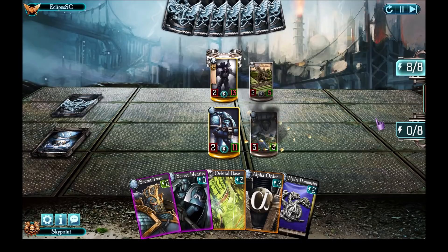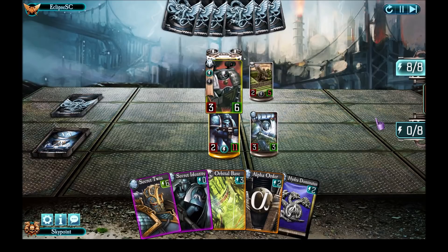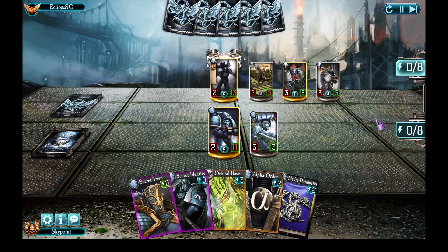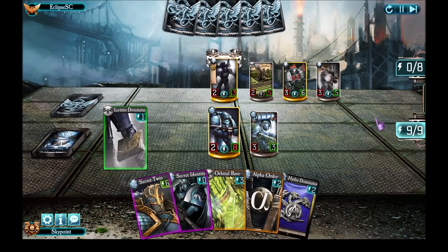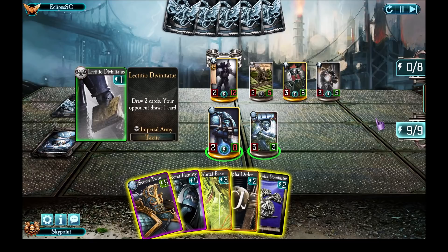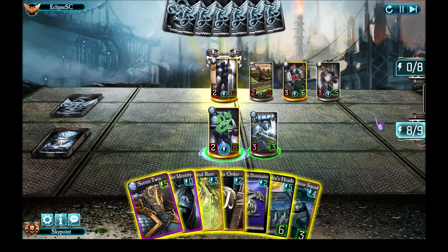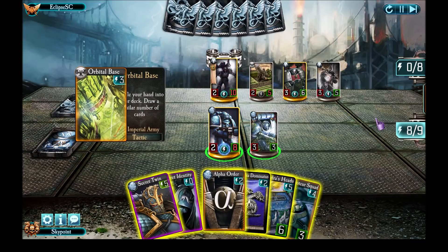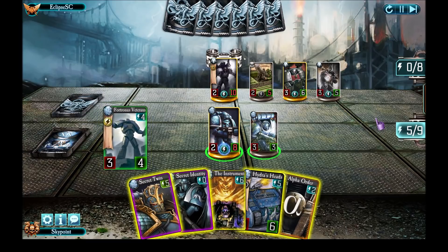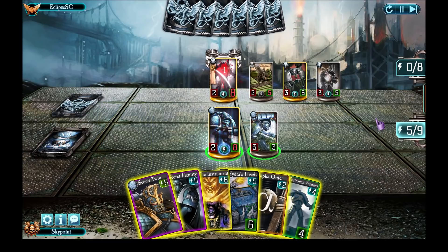He's trying to destroy a unit, his Mortar Strike will land directly on my Warlord again. Wow, look at all these guys dropping out of his hand. His Mortar hit my Warlord, so next turn I will die unless I manage to kill him straight away. Let's try to kill him — use Lictitio Devonatus with Pale Spear to do two points of damage to him. I can't draw any more cards, so let's do an Orbital Base — that should be another four points of damage. One, two, three, and four.